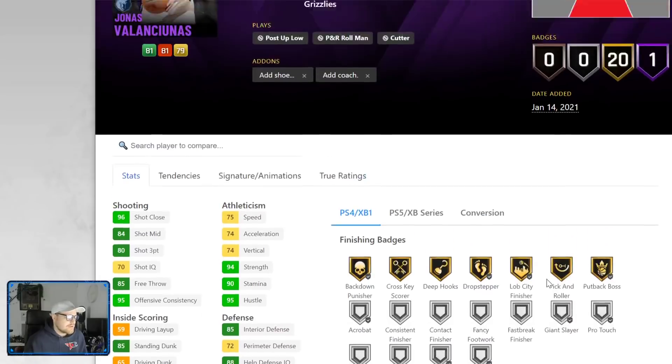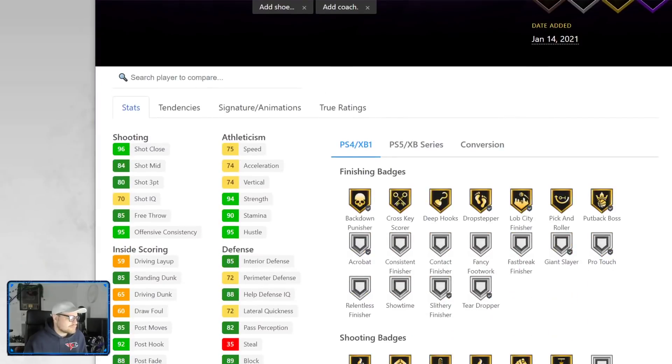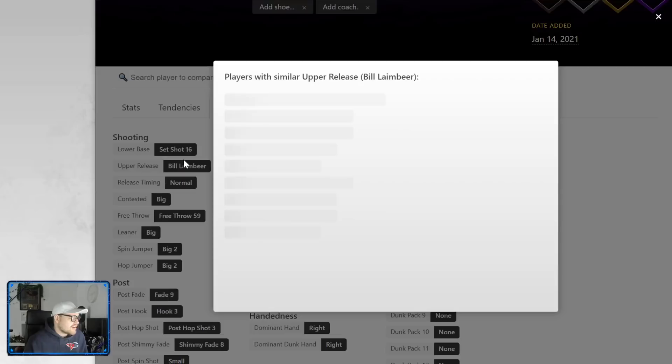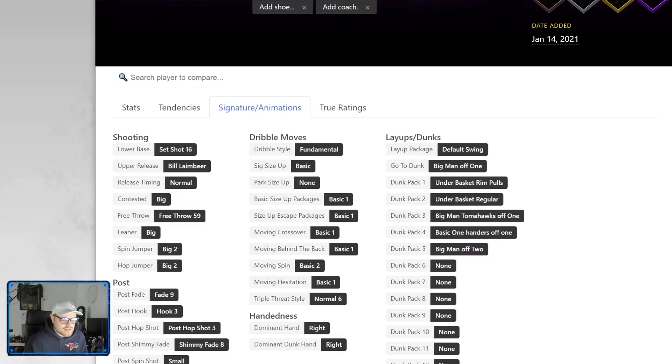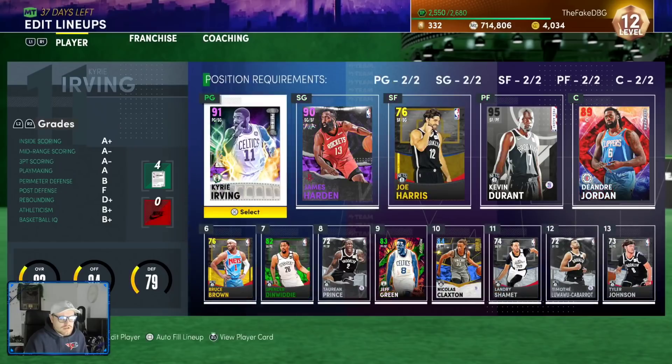He has three hot zones outside the three-point line. For signature animations, he's got Bill Laimbeer upper — not great. Let's actually check the release; it's easier to look at. We know it's Valanciunas' release anyway, so let's find his gold card to see what the release is actually like.